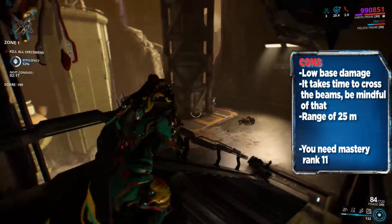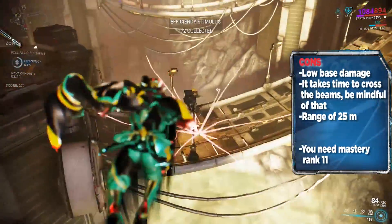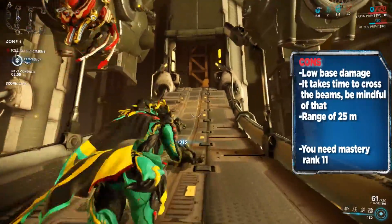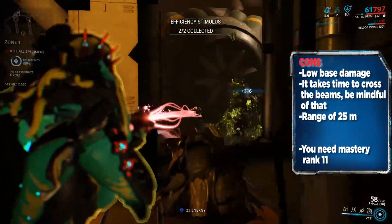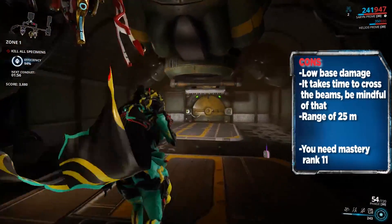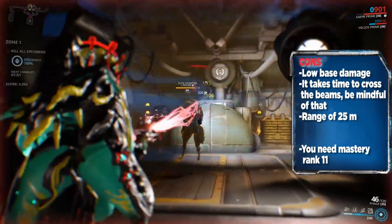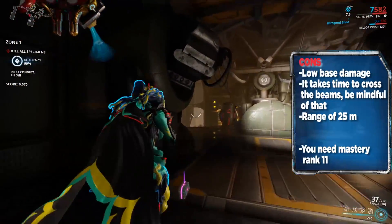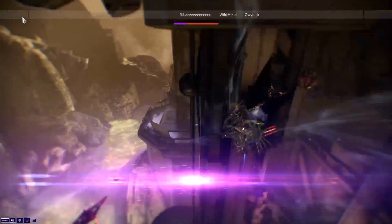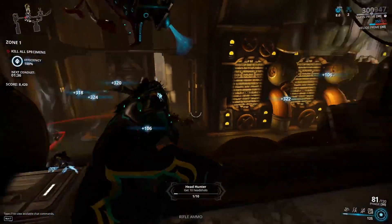Some disadvantages: this weapon doesn't have a lot of base damage, so you have to be creative to make it work. Also, to get the full experience you have to converge those beams, which might be a disadvantage when you need to act fast. There is also a limited range of 25 meters, though I don't see that as a big problem. There we go — the Baza. Love this weapon, it was one of my first and is still one of the great ones. Check me out on my other videos — hope to see you there, adios.